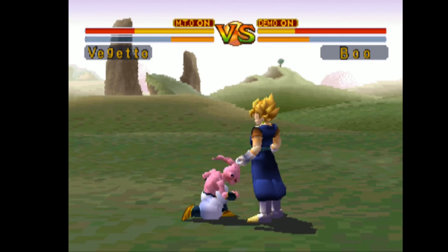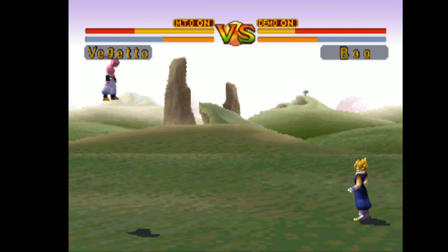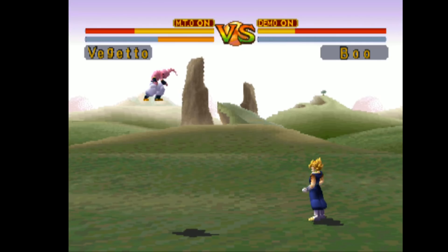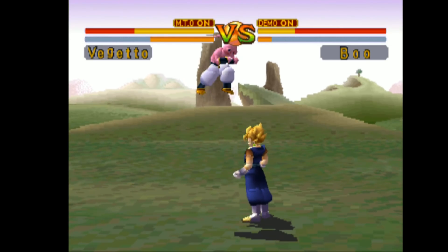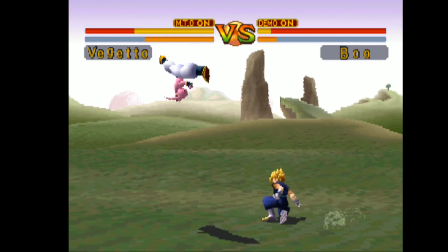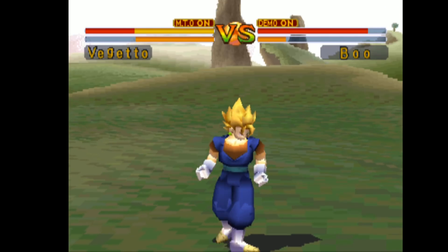Let's hit him with the kick combo — wow, he ducked it. Majin Buu taking advantage of his short normals. I don't know why it said Majin Buu; he looks a little more like Kid Buu to me, but whatever. Let's go for the Cossack kick again — wrong input — there we go, got him out of the sky yet again! That'll teach him for hanging up at the top of the screen.